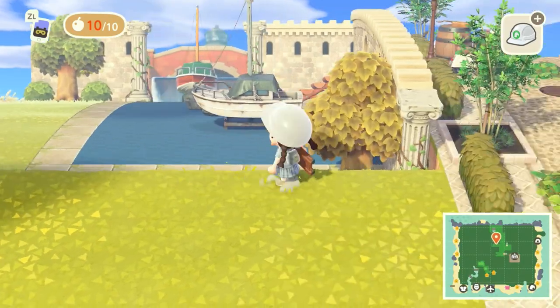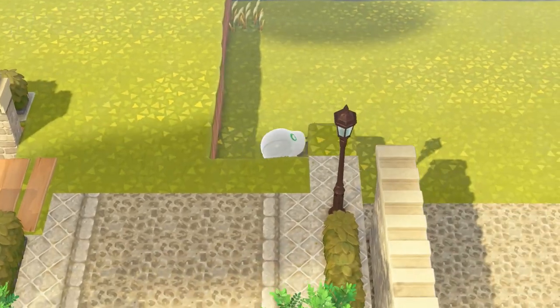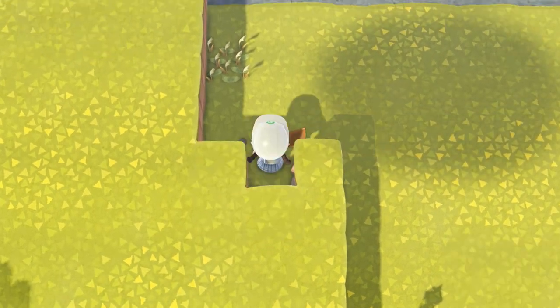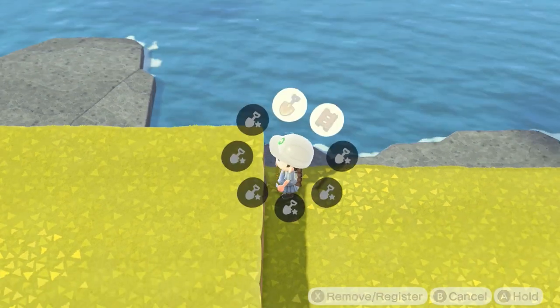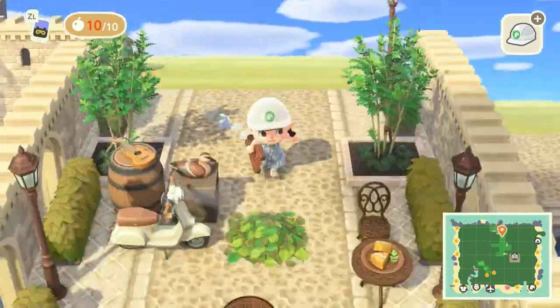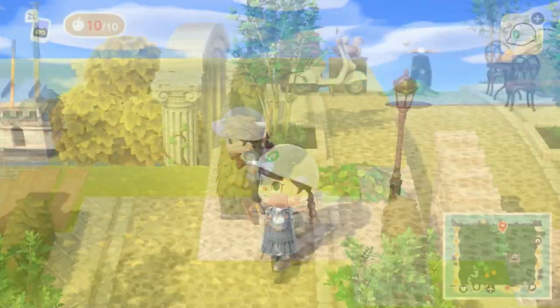Before we end up decorating more of the boat port, I'm just going to fill in with some terraform in locations that are needed — we're not actually going to decorate this area you're seeing right now, because I have no idea what we're doing over here. I was thinking maybe we could do something overlooking the ocean, or maybe a little cafe. I honestly don't know how much space I have until I start building, so if y'all have any ideas for this location, let me know in the comments.